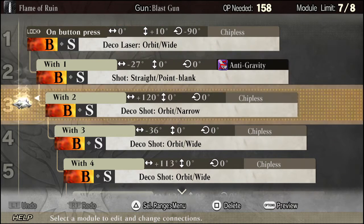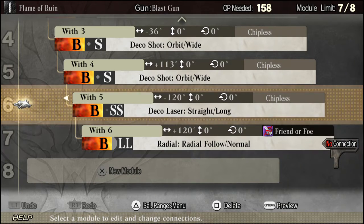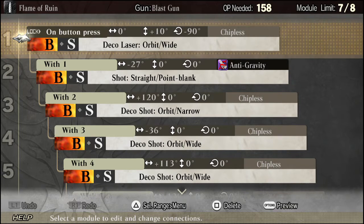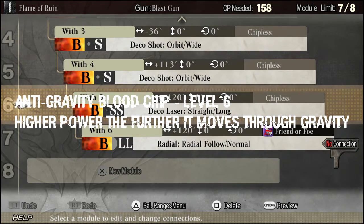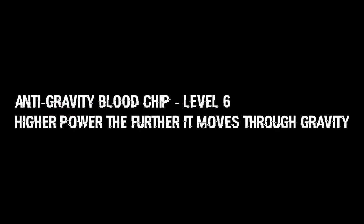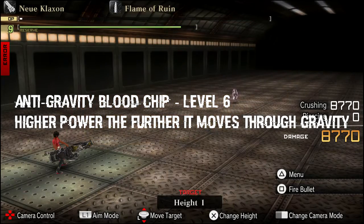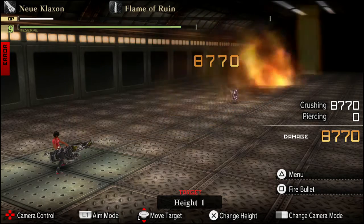The first bullet I'm going over is the Flame of Ruin bullet. What this bullet does is it takes a lot of deco lasers and decorative shots, and it travels with the double L bomb. With the anti-gravity blood chip, it increases in power the further it goes through gravity — since it is all gravity, it gets powerful just by traveling alone. The friend-or-foe setting will make it not hit friendlies whenever that bomb explodes. You're going to find that anti-gravity blood chip in just about every blast gun build, or at least the very powerful ones.